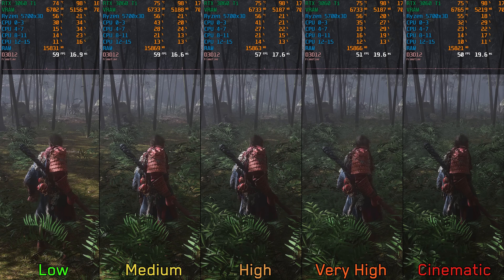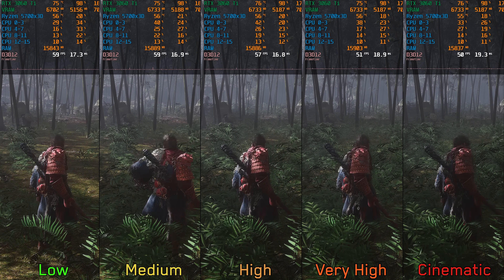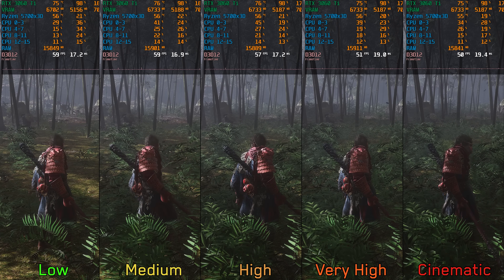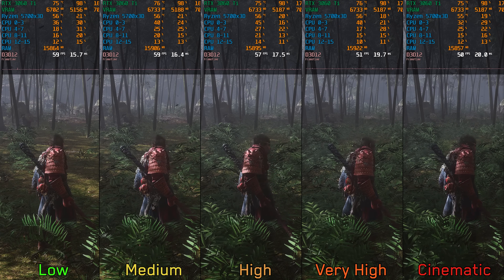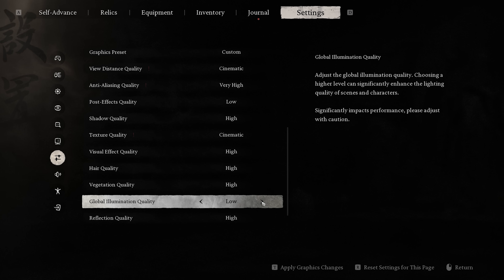Vegetation quality adjusts the density of grass and foliage. There is around a 3% cost going from low to high, 13% going to very high, and 15% to cinematic. I recommend high vegetation quality.